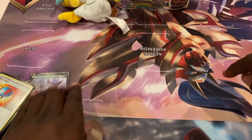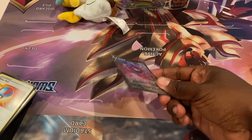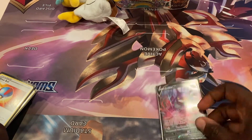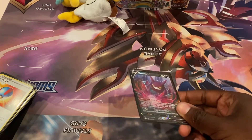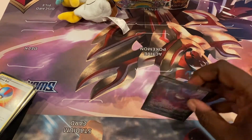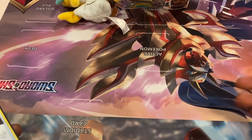One Crobat V — draw until you have six cards. Some people go up to two but I only play one because most times I don't even want to see it. It's there for hands where you really have to dig for something. You can find it off Quick Ball, so I use it as a last resort because in most matchups I really don't want to put it down — and if I prize it I feel bad.